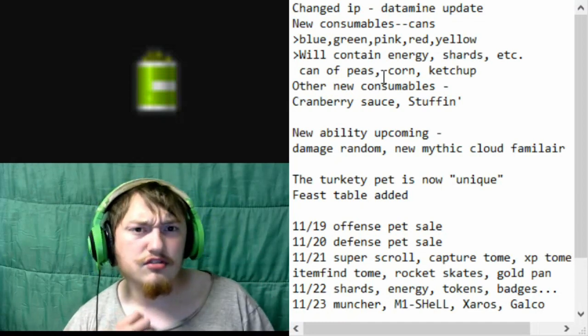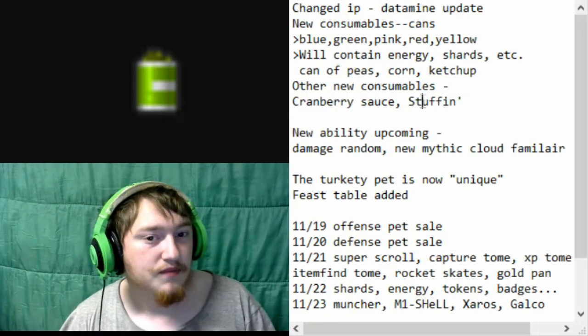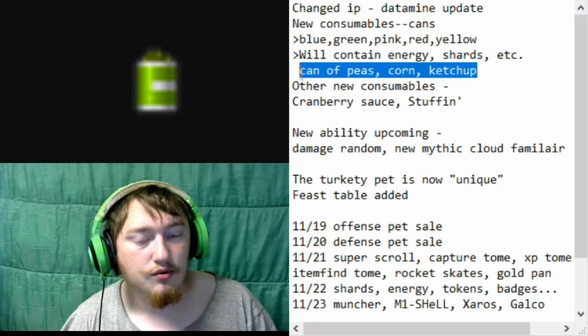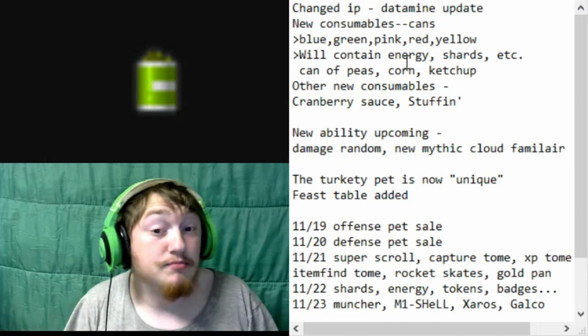There are also some other interesting consumables I found in the code, which were cranberry sauce and stuffing. These might be the other cans, due to the fact that I could only find three cans in the code. But if not, well, that's pretty interesting.